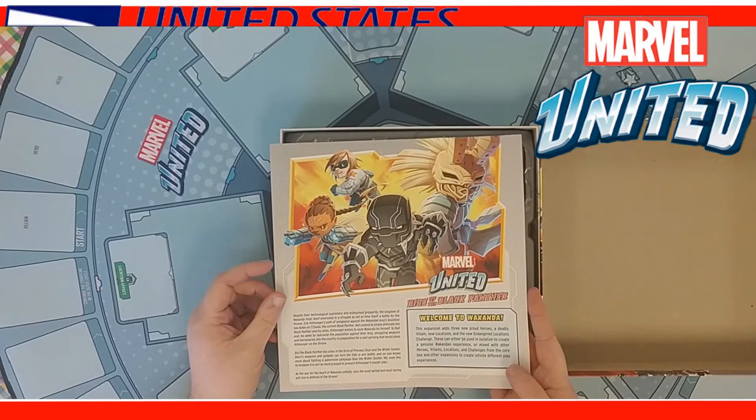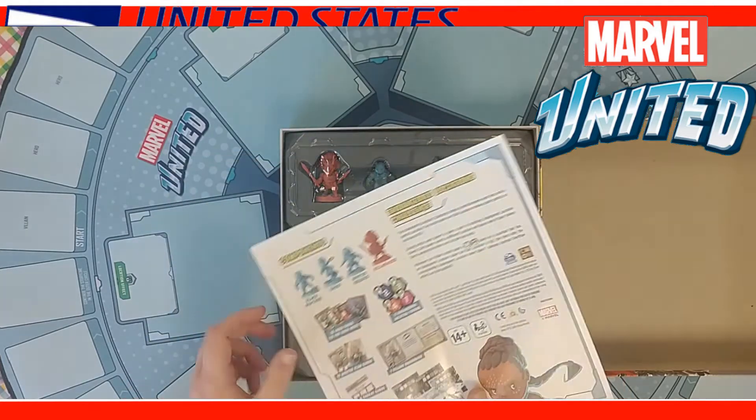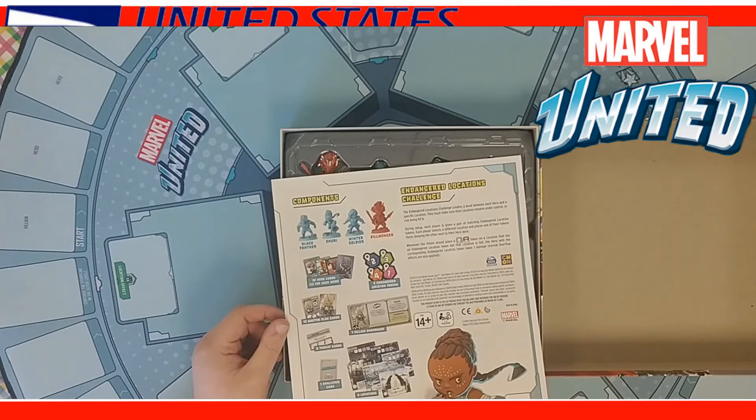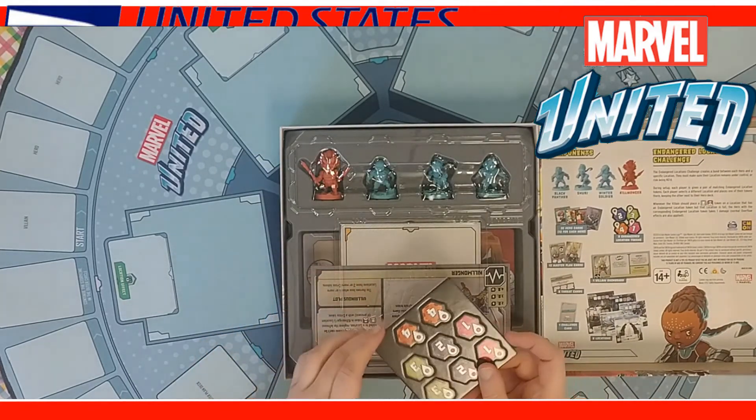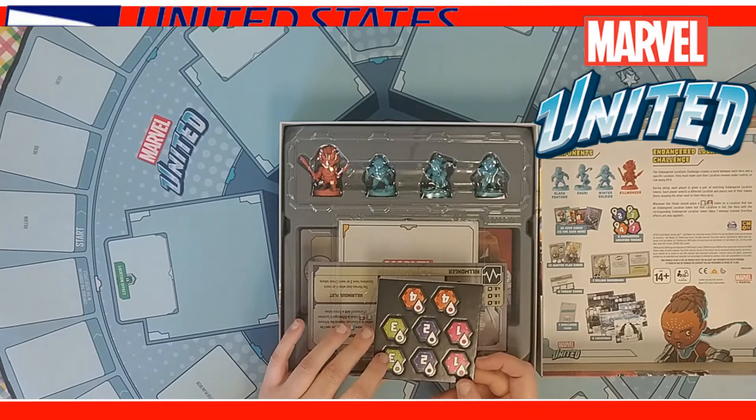It comes with a single rule sheet — a rule page — that tells you the characters that come in it. It has one grouping and punch-outs.